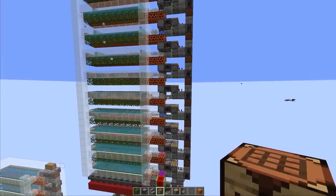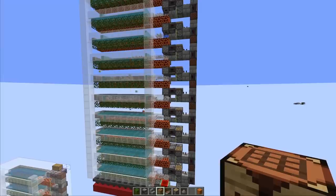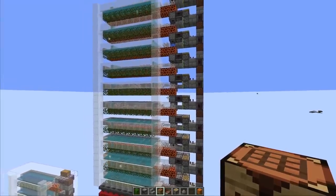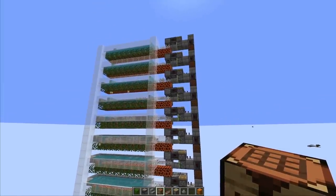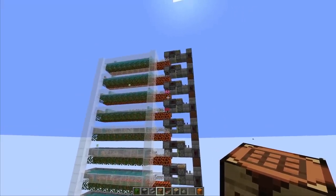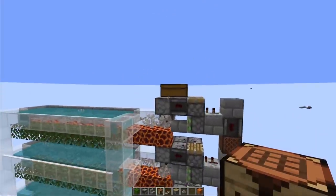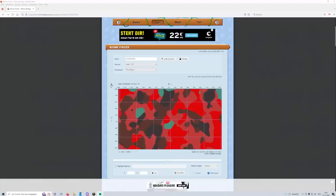Another benefit of AFK-ing in the nether while running the farm in the overworld would be that we could also make a small skeleton-only farm on the side - skeletons also spawn in soul sand valleys - to get our 500 bone meal per hour. That seems like something I want to do. But it turns out I was wrong about finding a good location.